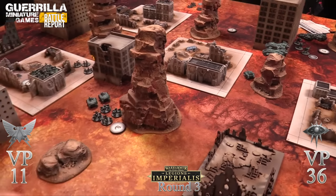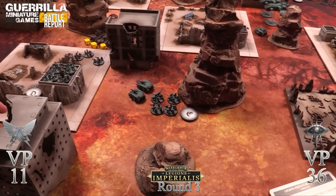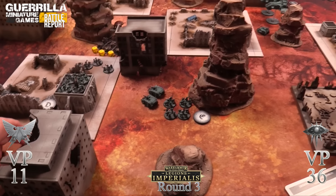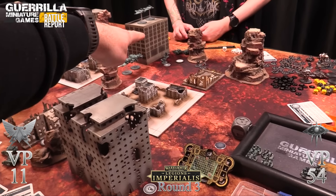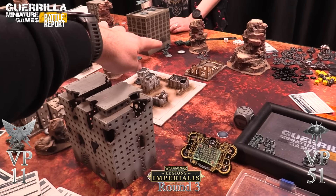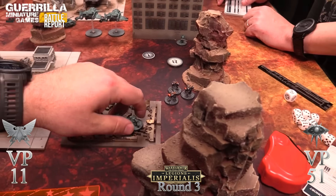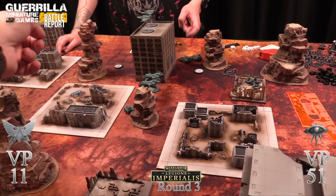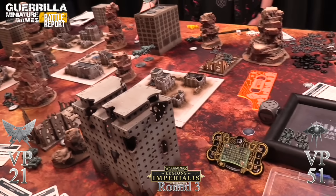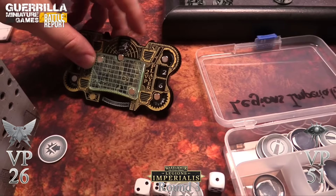End of round three scoring - I get three, eight, and another three for eighteen again. Malcadors fall back ten as walkers when broken. I hold two zones and Rob holds one. Rob gets seven plus ten plus five equals twenty-two, so he'll be at twenty-six on turn four total. I'm significantly ahead on scoring.